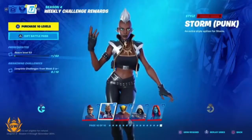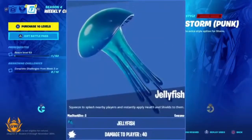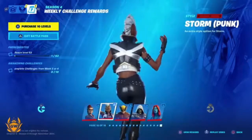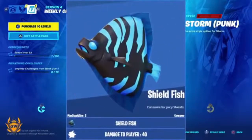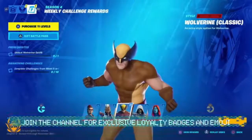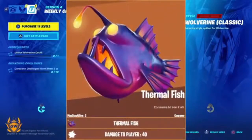Next up we have the Jellyfish — squeeze to splash nearby players and instantly apply health and shields to them. Very, very cool. And then we have two more: we've got the Shield Fish, consume for juicy shields.